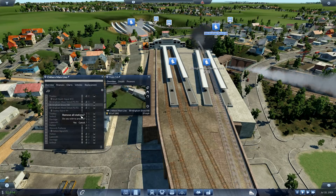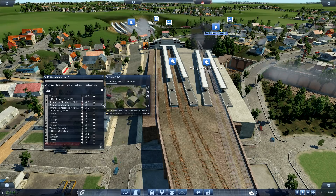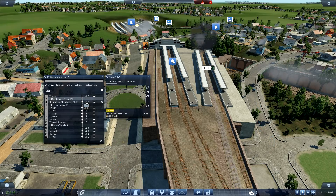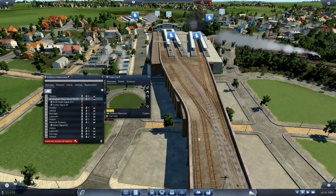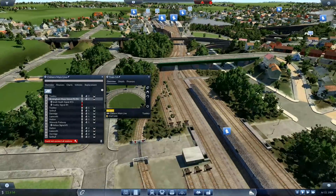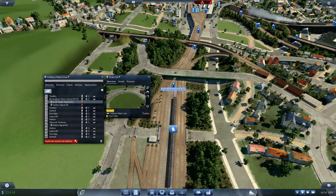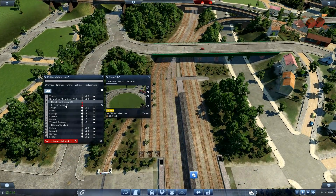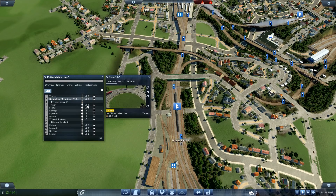That means we're going to have to remove that station - that made my heart go a bit wobbly. Let's get rid of that. Now we want to move you over here please. You should hopefully work now. I don't know what's going on with these - More Heath signal, which one's that? Tysley signal - oh yes, you don't need to be there. One of these is wrong, remove that one.